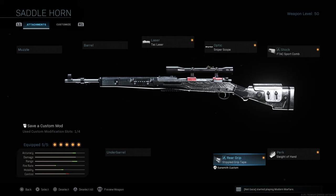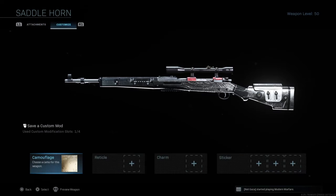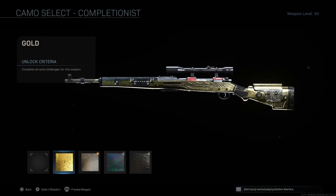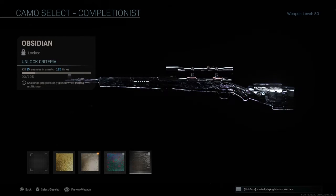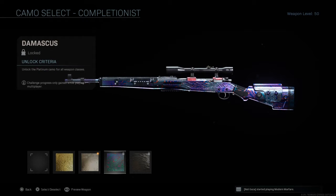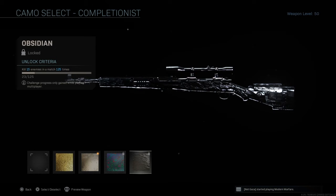Now that I've shown you guys my majestic class setup right here, I want you guys to use whatever camo you have. If you have the gold, that's good. If you have the platinum, that's good. However, if you have the Damascus or the obsidian, you guys are complete gods — because as you can see here on obsidian, I only have 23 games and I still need a long way to go. So if any of you guys do have that, please comment down below and tell me that you have obsidian for any weapon because I don't.